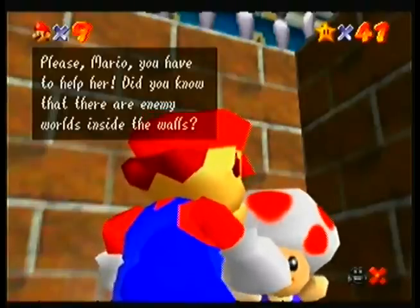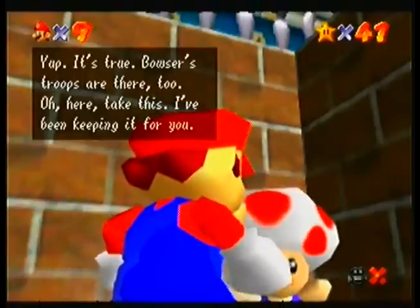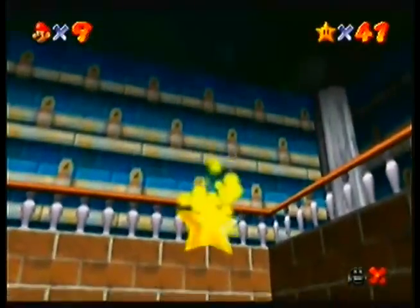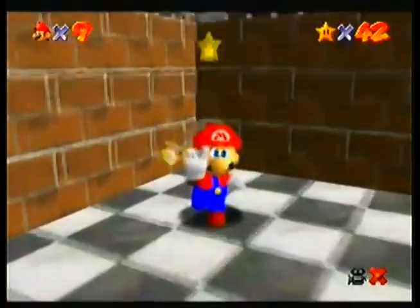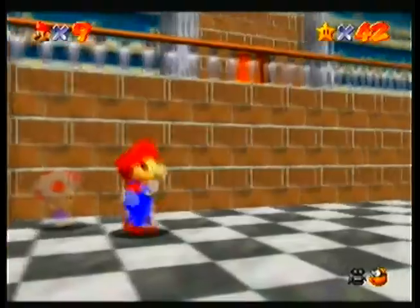Did you know that there are worlds inside the walls? Oh, is that a fact? Yup, it's true! Bowser's troops are there too! Oh here, take this! I've been keeping it for you! Oh, how nice! He got a star for me! Thanks, Toad! Here we go! There are one of three of these in Peach's Castle. This is the first one.